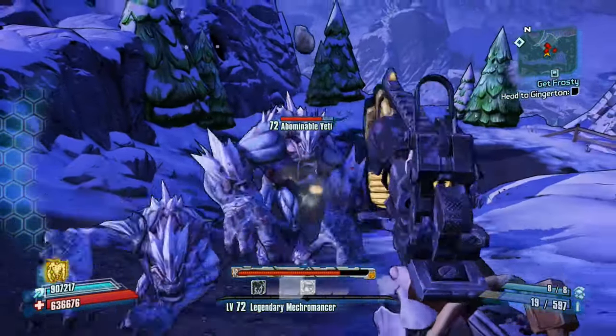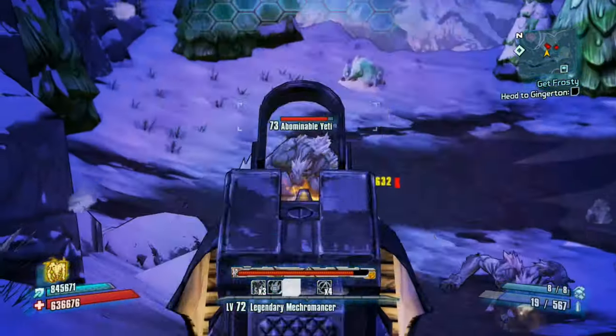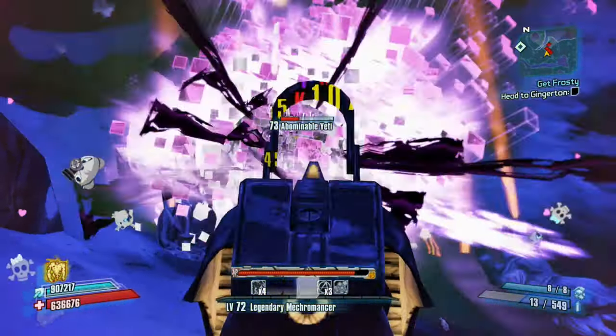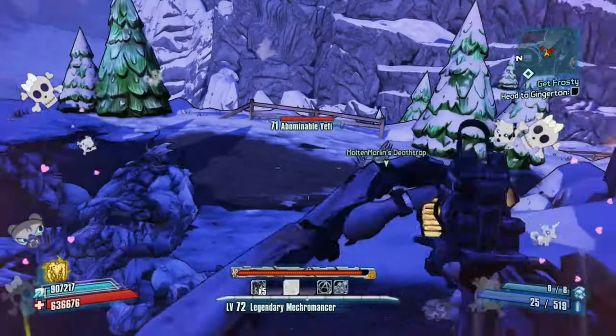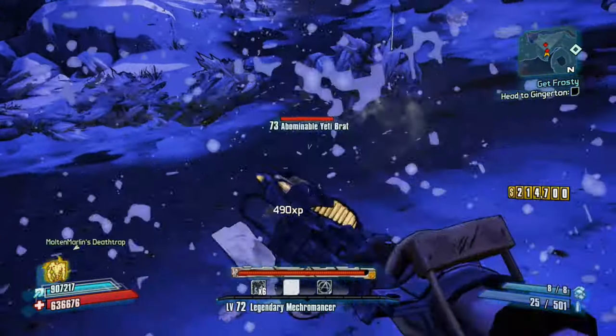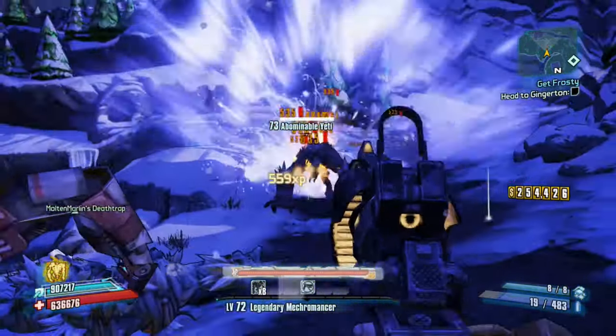I'm pretty sure almost everyone knows about this glitch already — I'm just trying to show people that there are still glitches that work in Borderlands in 2019, so that's why I'm making these videos. Anyways, that is pretty much how you do this glitch and have an infinite shield. I hope you guys enjoyed the video and I'll see you next time.